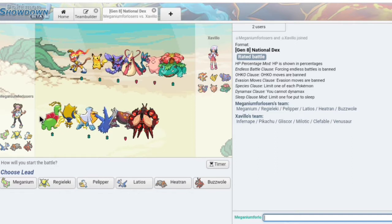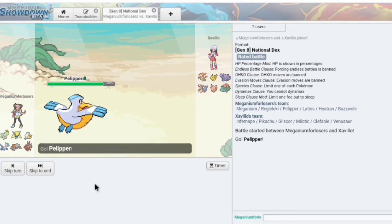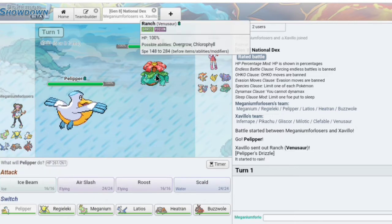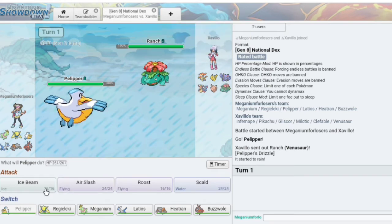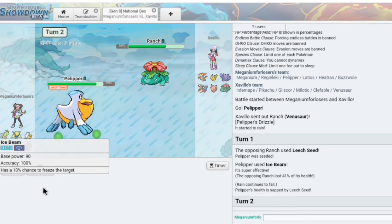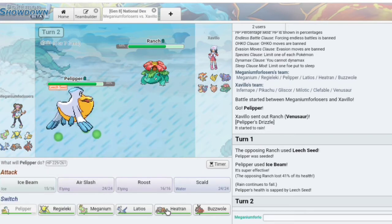Now this team is interesting. Pelipper shines right here, but we need to be careful on when we use it. I feel like Gliscor is gonna come out, which makes me want to go into Pelipper — but I want to be cautious because they have a Pikachu, interestingly enough. Venusaur comes out. I still got a prediction right. He could have fixed that with Mega. So we're gonna try to whittle this guy down. He does outspeed me, which sucks.